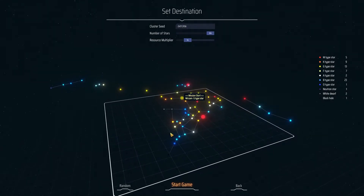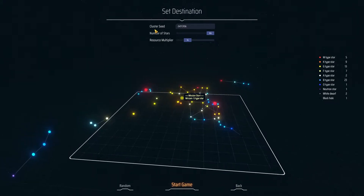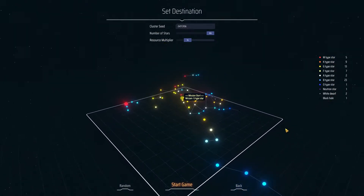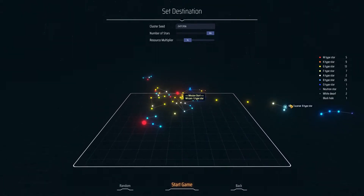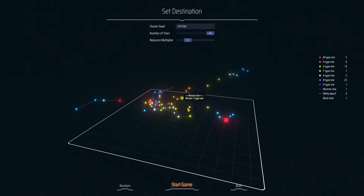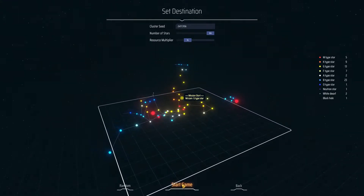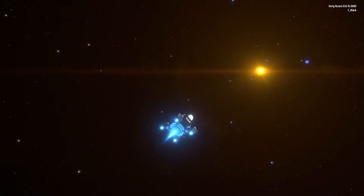Look at that cluster — destination. By default, 64 resource multiplier. Holy smokes, that looks kind of wild. Oh snap, look at that — I have no idea about this game but you're already starting in one place.